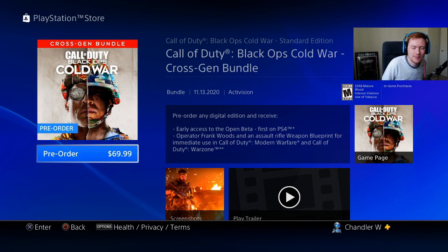Pre-ordering the cross-gen bundle gives you the same bonuses as the standard — the open beta and the Woods operator pack for Modern Warfare and Warzone. The main benefit is convenience: when Cold War drops, I'll digitally download it on PS4, and when the PS5 releases I'll also digitally download the PS5 version. I won't have to pay any extra fee because it's already built into the cross-gen bundle price.